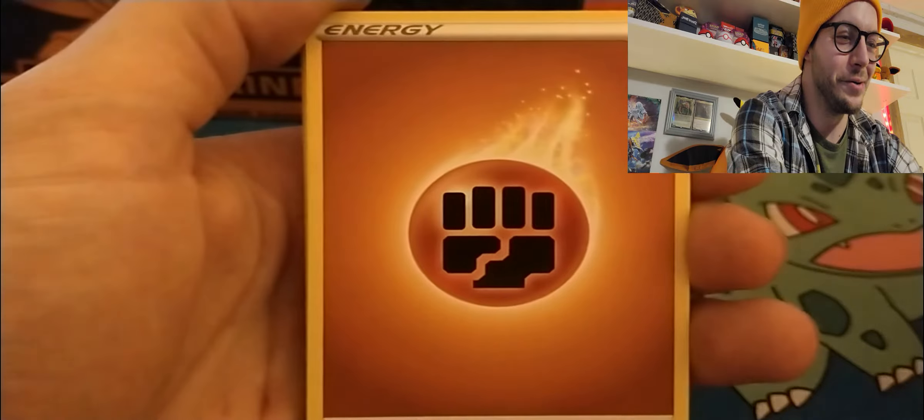All right, two left. One more after this one. Lightning Energy, Team Yell Grunt, Hop, Hatrem, Machop, Nickit, Trubbish, Hatenna, Rockruff — and our reverse is a Malamar — and Duraludon V! Nice, we'll take it! It's a V card — that's the first one we got so far! We'll sleeve the reverse up for you too. Hey, you hit some magic in the box — not a lot, but you got something!